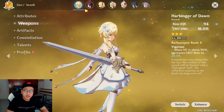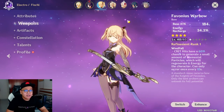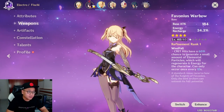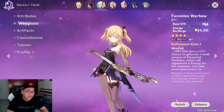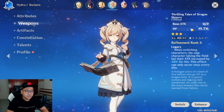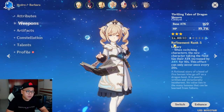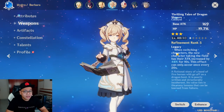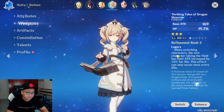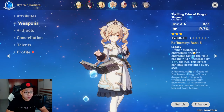For every character you will have weapons and artifacts. A weapon will have base attack and a weapon substat — for this bow it has energy recharge, for slingshot it has crit rate, and for the book it has HP percent. Each weapon will also have a special effect, and the effect gets stronger every refinement level.